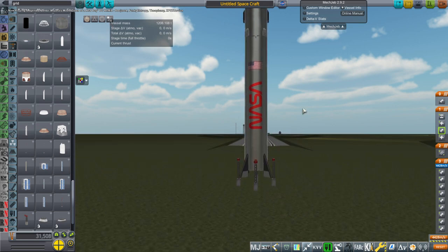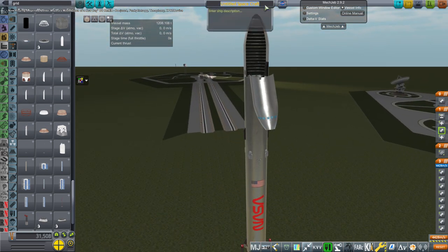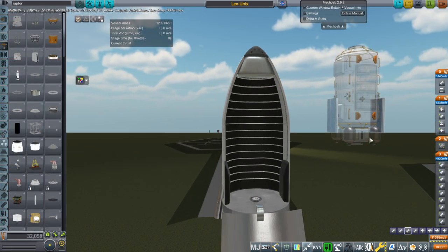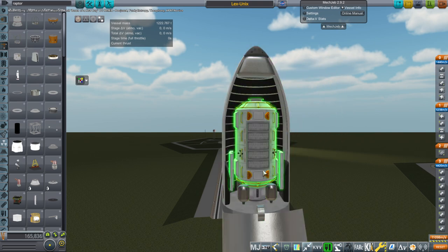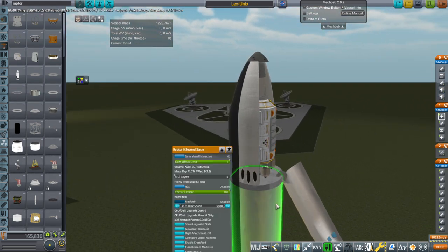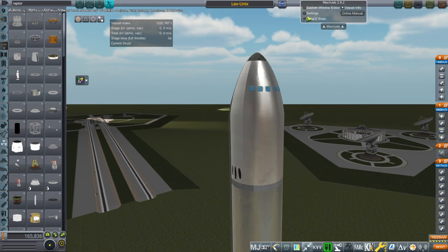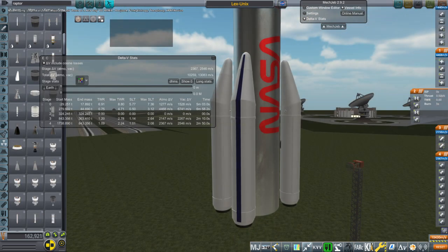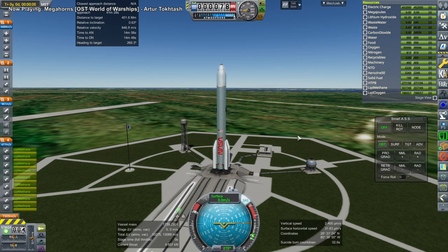This video mainly covers missions to the moon but with complications. First I'm using this Lex Raptor 9 rocket — I called it Unix but it's still got nine Raptor engines at the bottom, and the Lex has one Raptor vacuum engine. We are trying to send a Pioneer module from the USI mod to the Lunar Gateway to provide life support recycling services. I slapped on four Ariane 6 boosters and decided that was good enough.